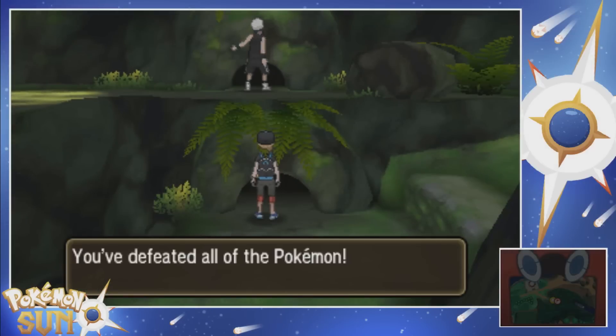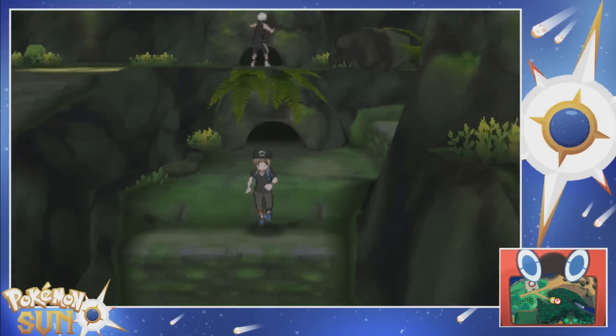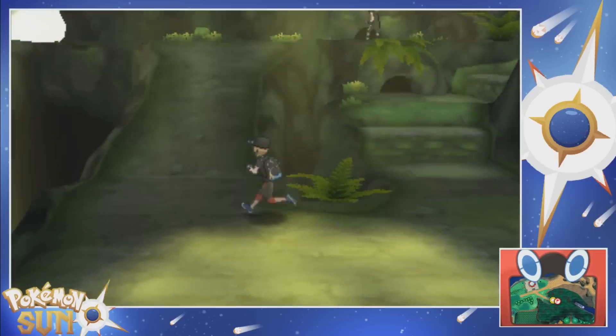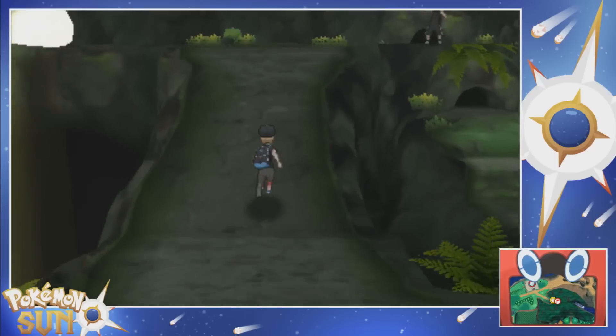We defeated all the Pokemon, hell yeah! So now I should just go talk to that one dude first. Let's use another potion. Robin Hood is getting a little bit overleveled compared to the rest of the Pokemon, but I'm just gonna keep using him for now. We'll have more time to train up everybody else later.